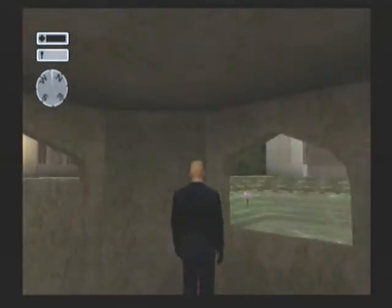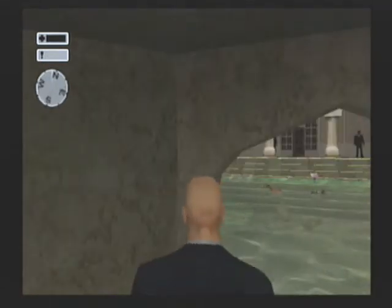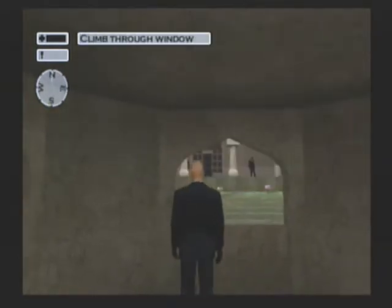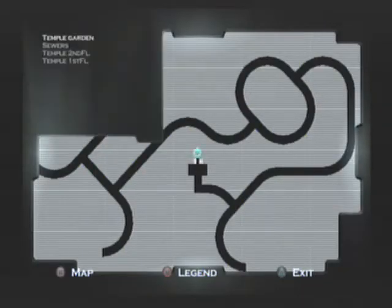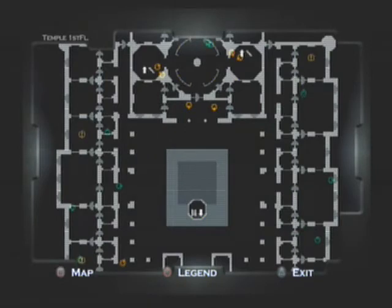Those guys are going to have to go somewhere before we climb through this window. It's our only way out, we can't climb through the other ones. Are they seriously not going to pay us any attention if we climb through this window? They're going to totally pay us some attention if we climb through this window. Oh, is it these two guys up here we're seeing? Yeah, it's these two guys up here, not the ones down at the bottom.